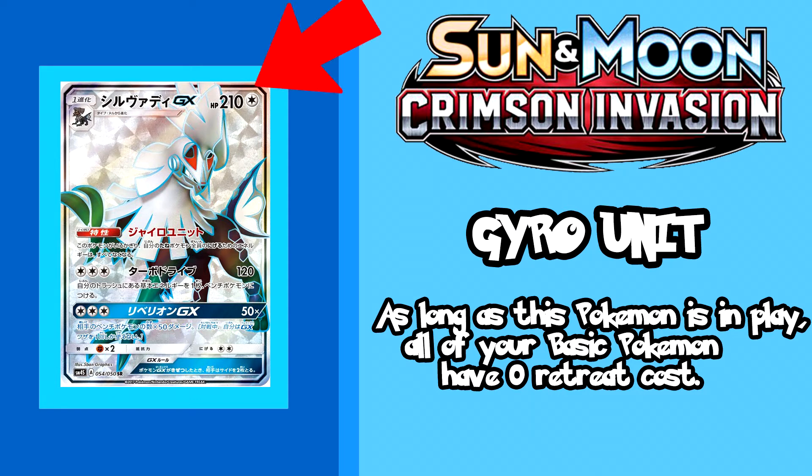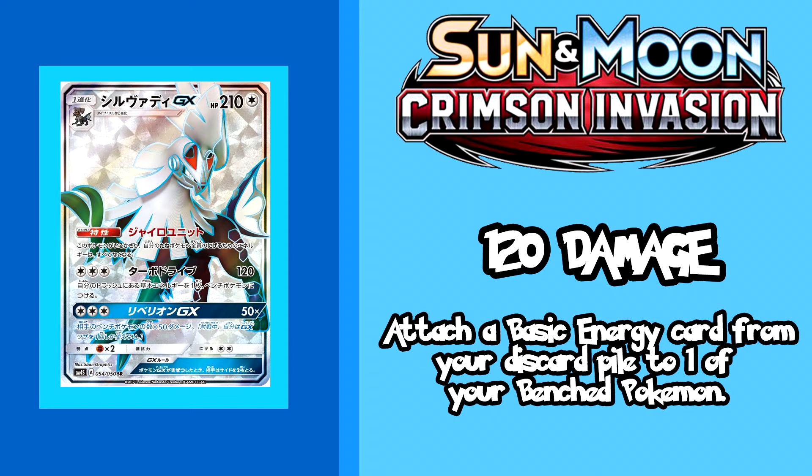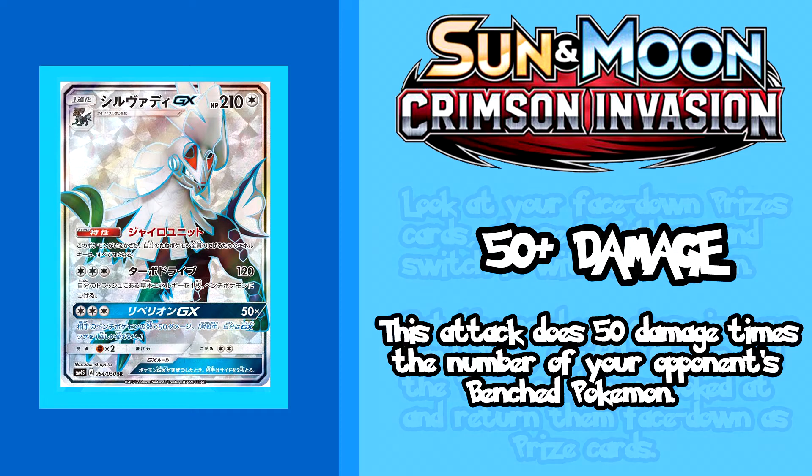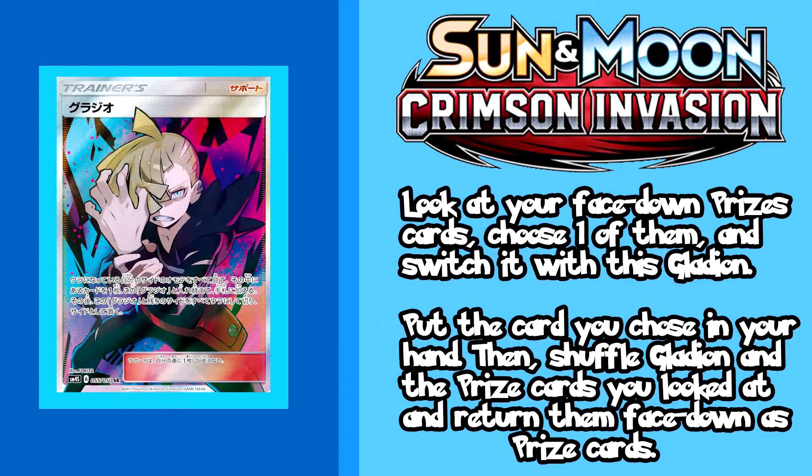He is quite beefy at 210 HP and his first attack Turbo Drive does 120 damage while you attach a basic energy card from your discard pile to one of your benched Pokemon. Imagine setting up your Eelektrik or Gardevoirs late game without worrying about them getting knocked out. His GX attack Rebellion does 50 damage for every benched Pokemon your opponent has, which isn't as good as his main attack but has its uses. Mark my words, this Silvally GX will see a lot of play when released — who combs his hair to be that majestic though? None other than Gladion.